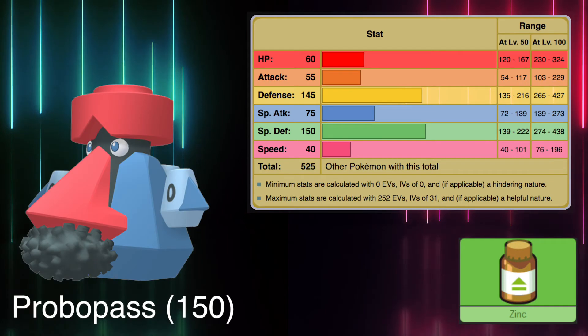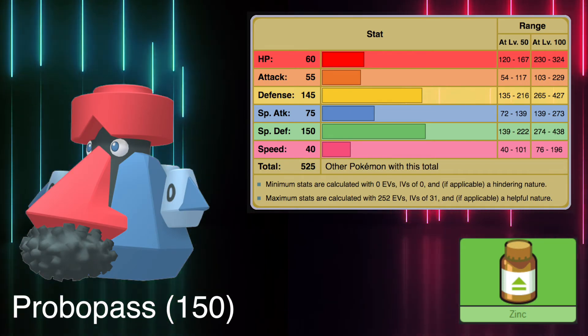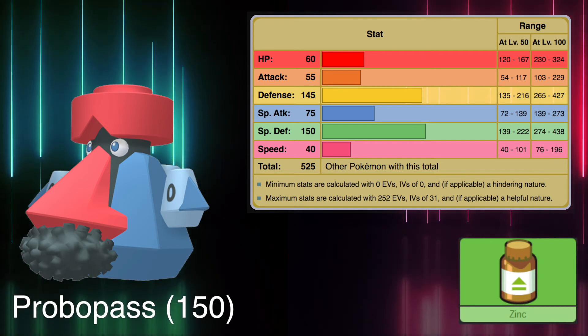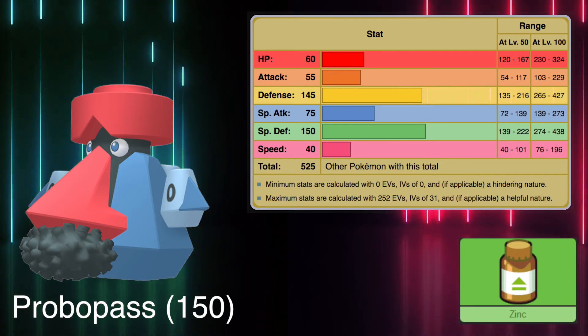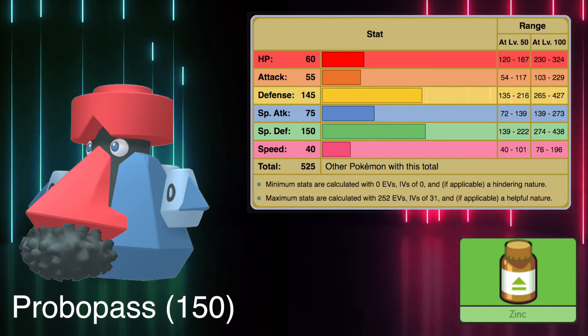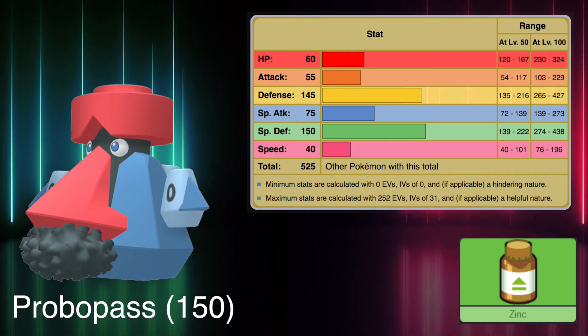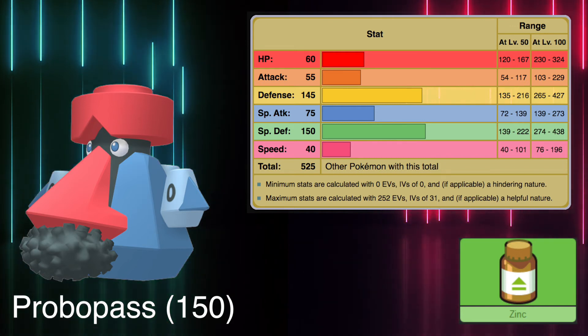It is quite notable that both defensive spots in the Sinnoh region are shared by Rock-Steel type Pokémon, because with a Special Defense stat of 150 we have Probopass. This Mustache Pokémon has great defenses, and not much else going for it. Unfortunately, it gets a lot of hate for its design, and while I can see why some people may not like it, I think Probopass is a fine Pokémon. The iron dust as a mustache is a funny idea — it was even used again for the Alolan Geodude line in later generations.